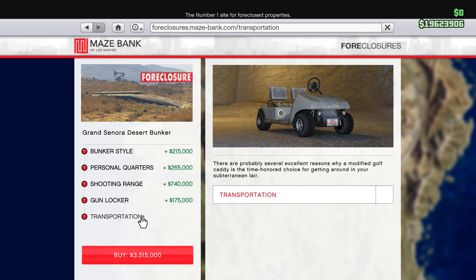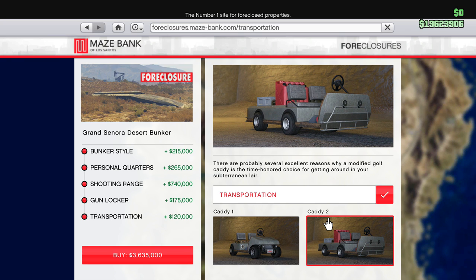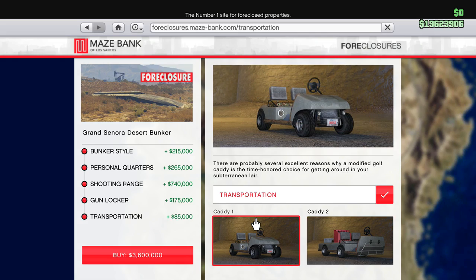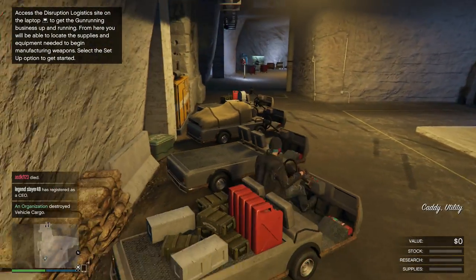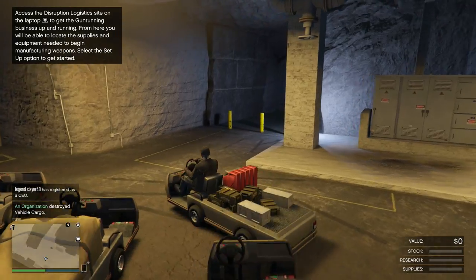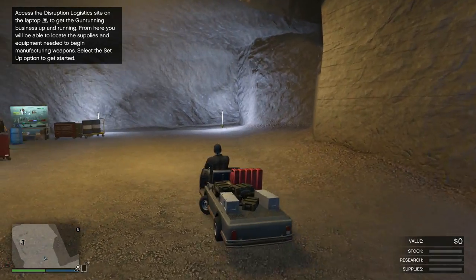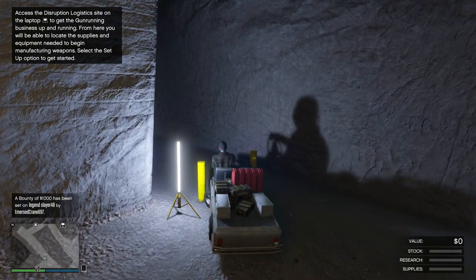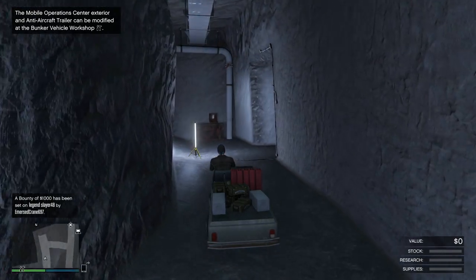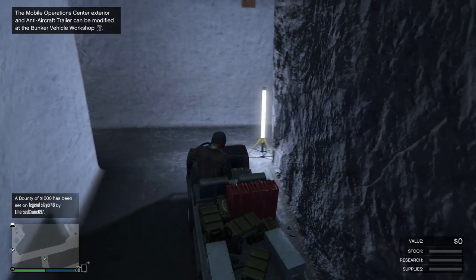Next up is transportation. You can go with a Caddy 1 or a Caddy 2. While the Caddy 2 may be faster, it's not that fast, and your bunker isn't all that large. If you are going to go for the transportation, I'd say go for the Caddy 1 — it would be easier to maneuver and you won't get stuck everywhere. The Caddy 2 isn't bad and you are allowed to drive it, which is quite fun, but it's not even that much faster than walking.